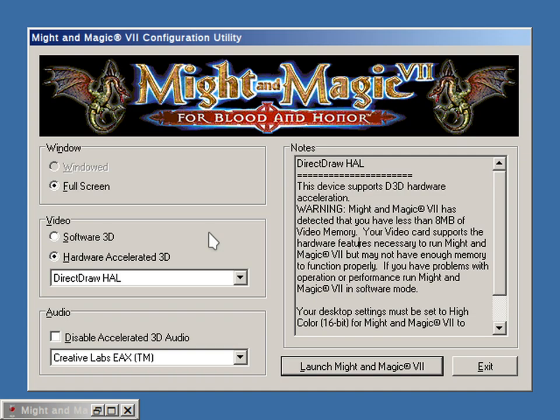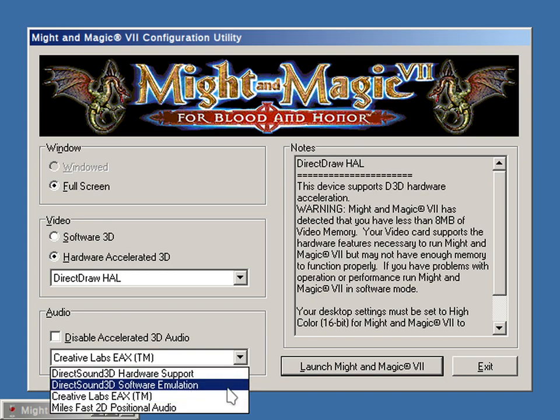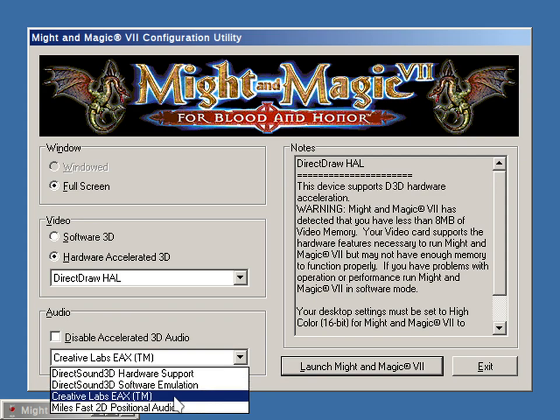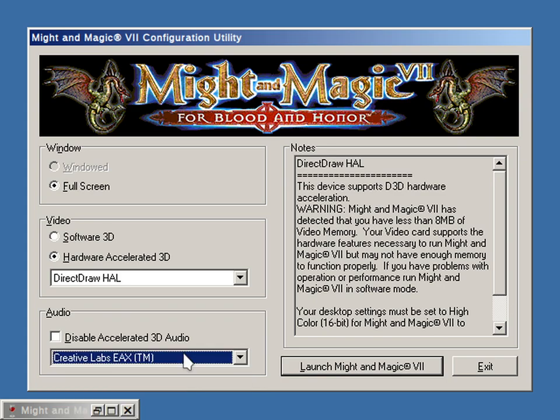I will need to double check whether that is indeed correctly solved, but that's the idea at least. The problem is here: the audio. You can choose to disable accelerated 3D audio, and by default there are only two options available: it's Miles Fast 2D positional audio and DirectSound 3D software emulation.